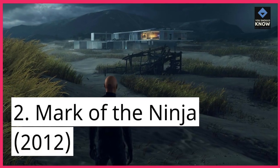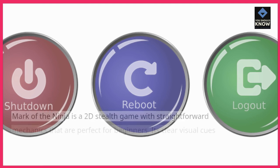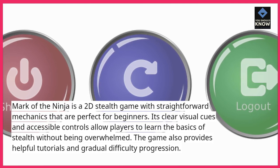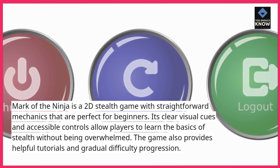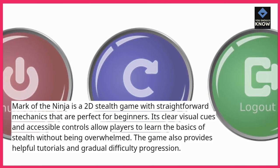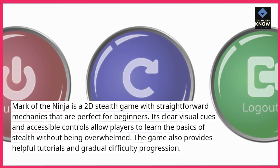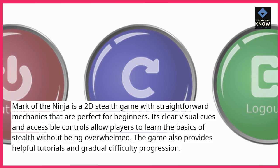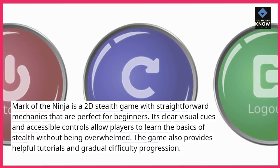2. Mark of the Ninja (2012). Mark of the Ninja is a 2D stealth game with straightforward mechanics that are perfect for beginners. Its clear visual cues and accessible controls allow players to learn the basics of stealth without being overwhelmed. The game also provides helpful tutorials and gradual difficulty progression.